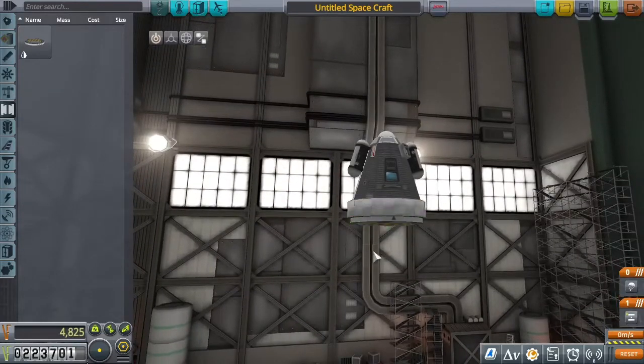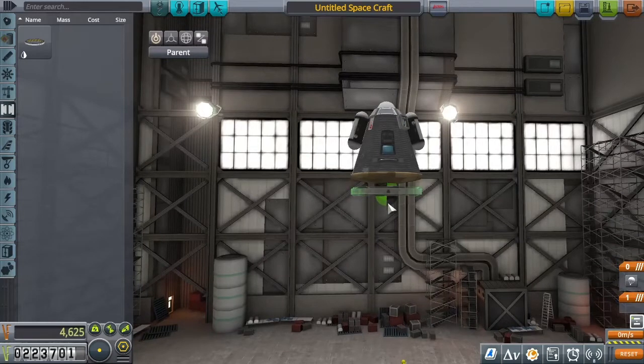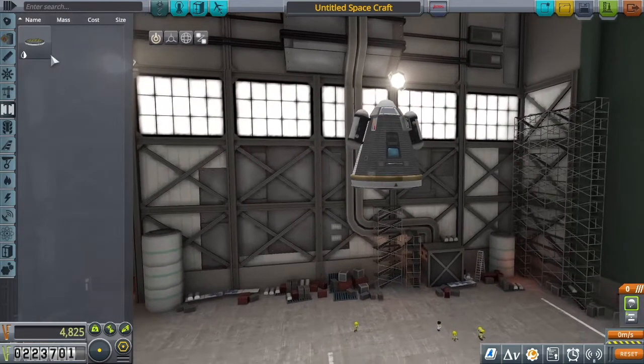I put a decoupler underneath. Quick note — there are two attachment nodes for the heat shield; it doesn't matter which one you use. The lower one will create a little shroud, which I think is kind of ugly, so I put it on the upper one. And again, put the parachute in the same stage as the decoupler.